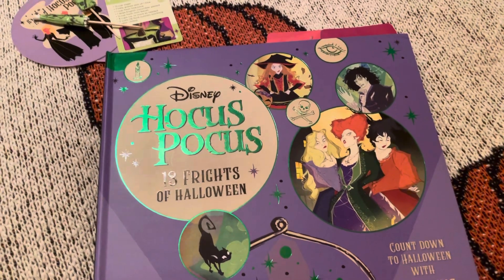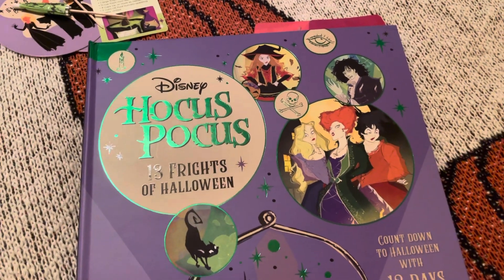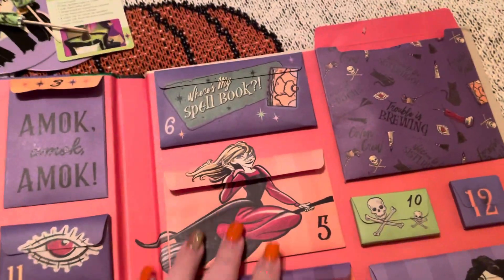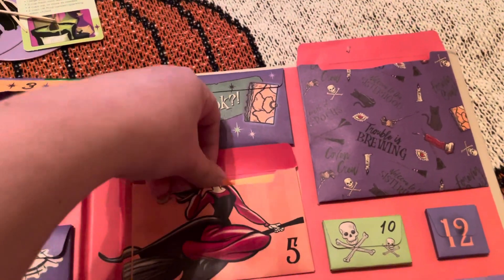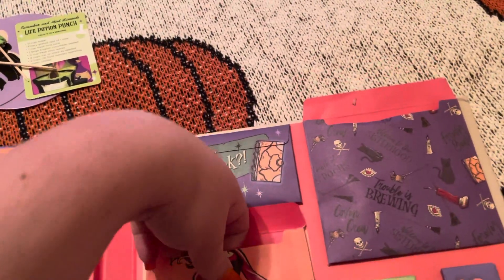Hello guys, we're doing Hocus Pocus 13 Frights of Halloween and we're on day five. Let's open it — five is right here. Let's see what we have in here. So it's a card. Is there anything else in there?